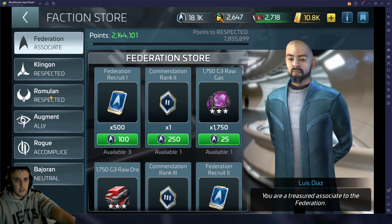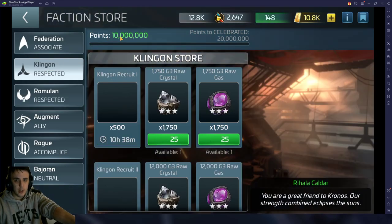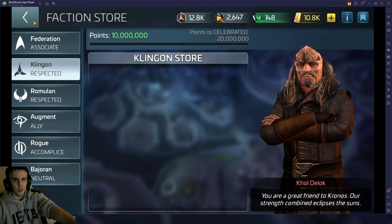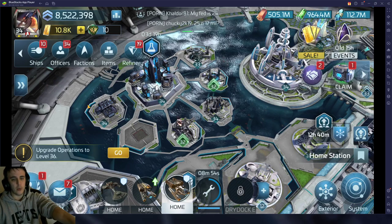Klingon, Romulan, Federation faction — in this range, 31 to 33, your goal ideally would be to get one of these locked at 10 million during this ops level range. That's going to get you to the 'respected' milestone. Once you hit 10 million rep, you can never go below 10 million again — you're locked, you're good. Your dailies will require you to kill 38s and 39s, and you're still mining three-star resources here.